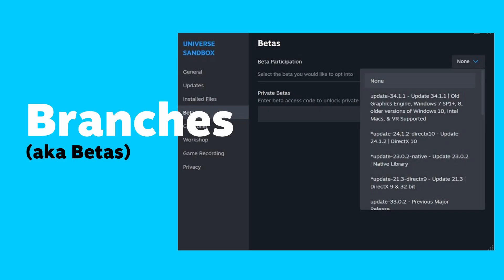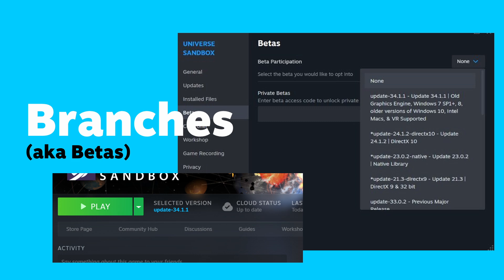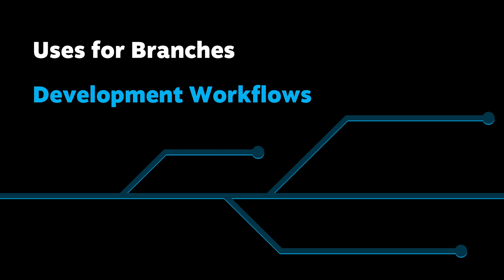Branches are versatile tools for managing different versions of your game. We call them branches in Steamworks, but they're also known as betas in the Steam client. They're widely used to control development workflows, reduce risk when releasing and testing major updates, and to assist when balancing multiplayer gameplay.